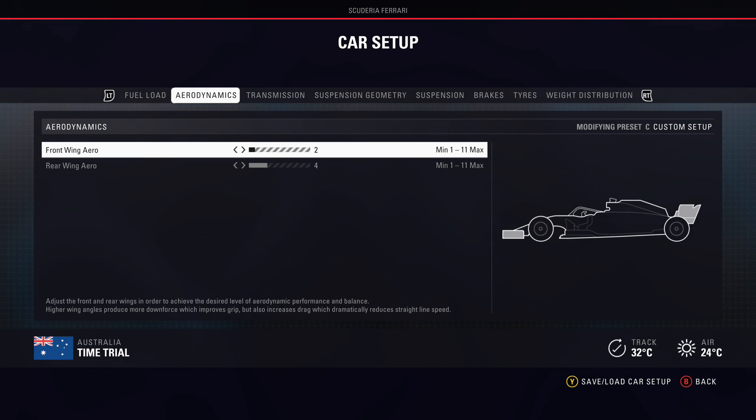Aerodynamics is really the only thing you should change from circuit to circuit — it will vary, whereas every other area of the setup doesn't really change from track to track. You can also go like 1/4 wings if you feel like the car is a little bit too oversteery with some of the other presets. If you want the car to be a little bit more stable, 1/4 wings is the best way to go.